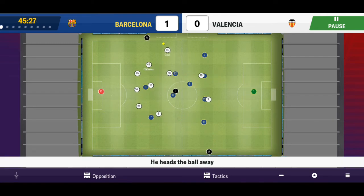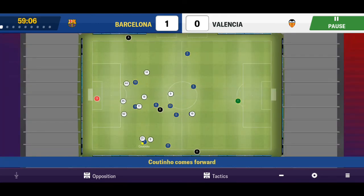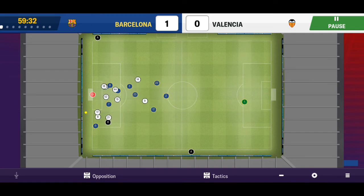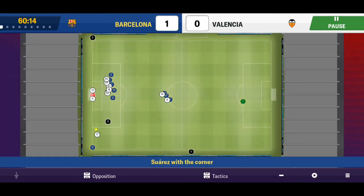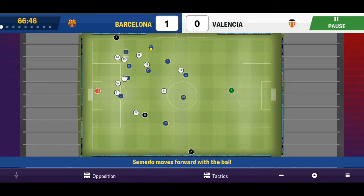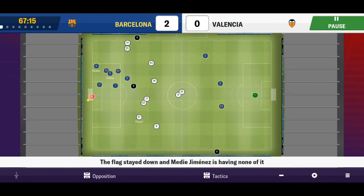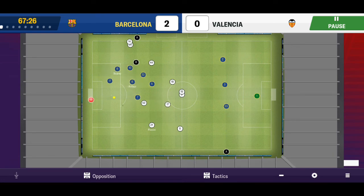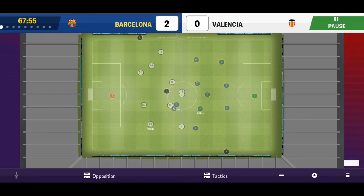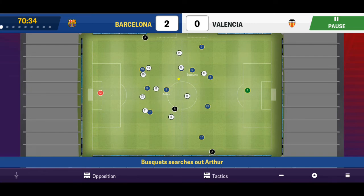Second half - Busquets to PK, a decent pass to Messi but he couldn't get that. Let's try to add another goal just to make this game safe. Coutinho with good dribbling but couldn't sneak the cross in - it went out for a corner. Here's Suarez - that was a god awful corner. Messi on to Semedo, Busquets - and Suarez gets his first goal since his injury, absolutely beautiful! Valencia argue offside but the referee tells them off. Gaia was nearly booked for protesting but gets let off with a warning.